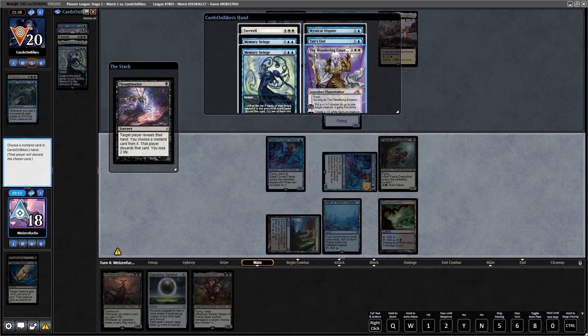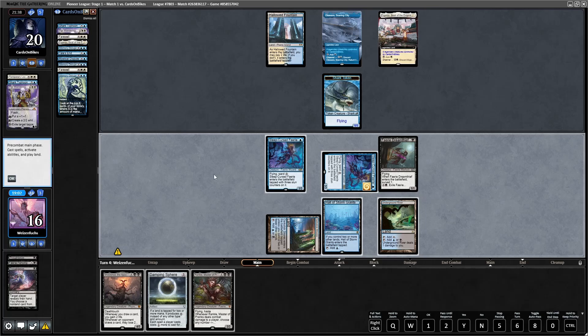I really hoped I could just take away the Memory Deluge so the opponent isn't able to filter his deck for another Temporal Lockdown. At this point the Tail's End could be a problem because they can counter either Rankle or Sheoldred. But also the Wandering Emperor could be a problem against Rankle. I feel like the Wandering Emperor makes a worse situation than the Tail's End when they just counter it. So let's take the Wandering Emperor away.